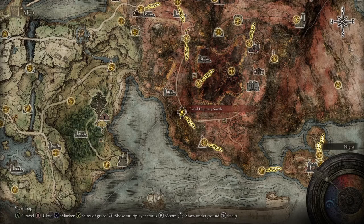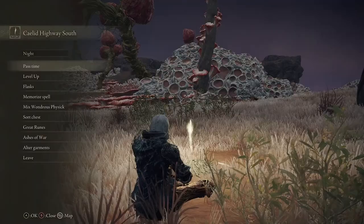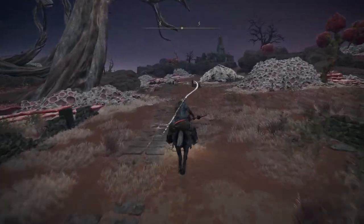And now for the last thing — the Ash of War: Poison Moth Flight. You want to teleport to where I'm showing right now, pass the time till night, and then run straight down the road and follow my path. Defeat the Night Cavalry and then you'll get it.